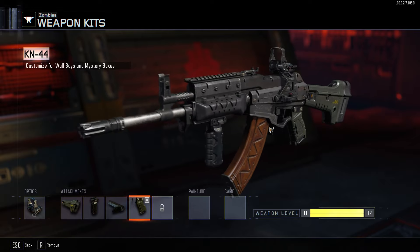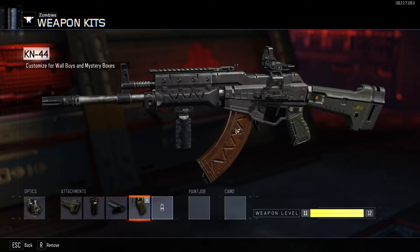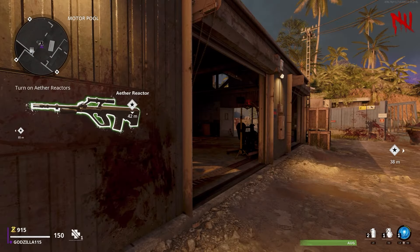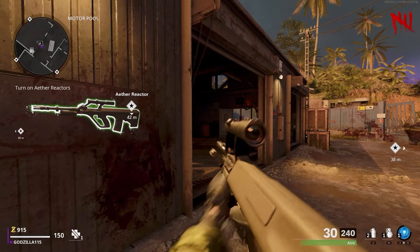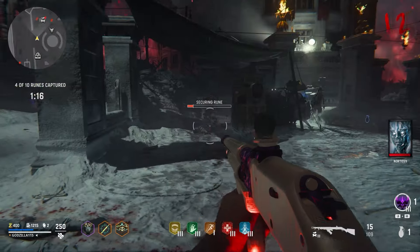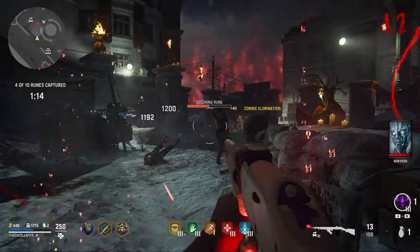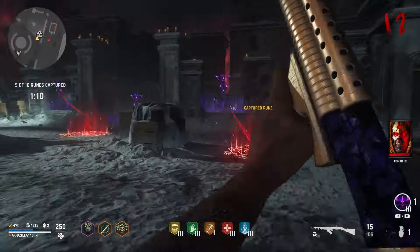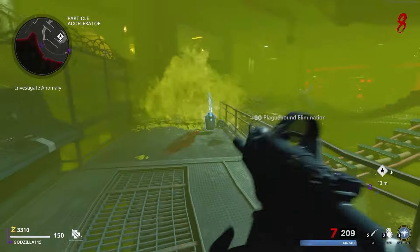I also think it's pretty interesting that weapon kits are coming back. It's not like they really went anywhere because in Cold War you could equip any blueprint at any time, which was basically weapon kits with an extra step. I did like the idea of random attachments, but that system would probably be better in a game that doesn't have a thousand different attachments to choose from. But at least I don't have to worry about my guns being ugly.